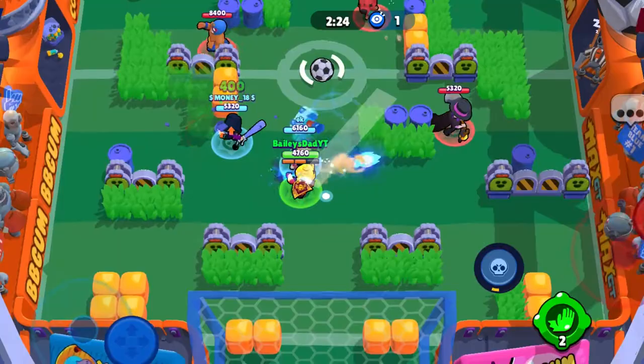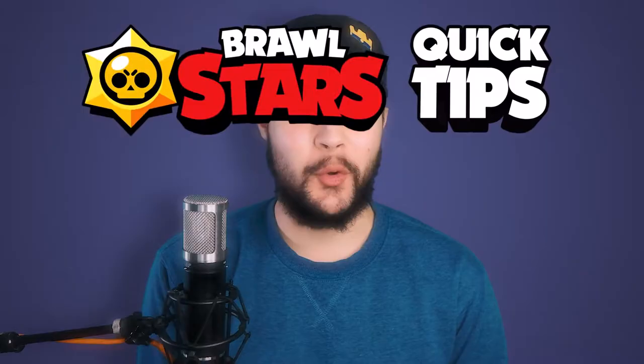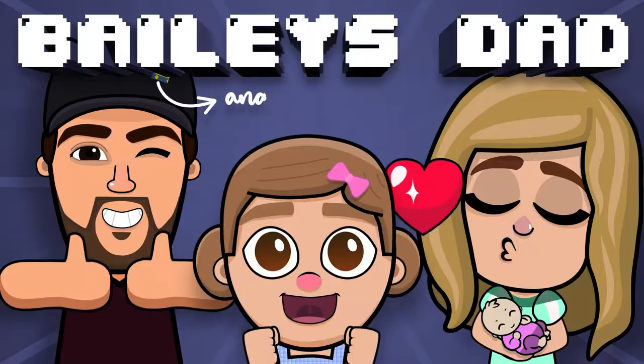Gene is a mythic support brawler that attacks by shooting magical smoke balls out of his lamp and also has the ability to pull his enemies into his location. He's a very handy support to any team comp. Today we're going to be looking at 7 quick tips to help make you a better Gene player. If you want to see weekly Supercell content like this, be sure to subscribe and hit the bell for notifications. And without further ado, let's get straight into it.